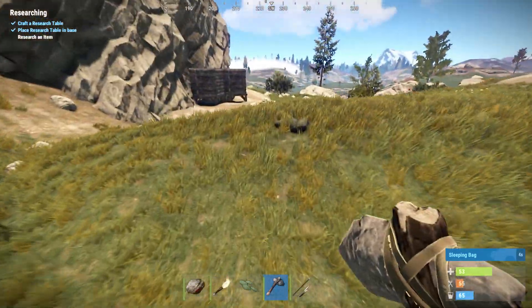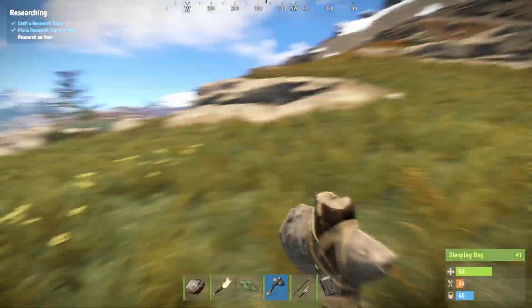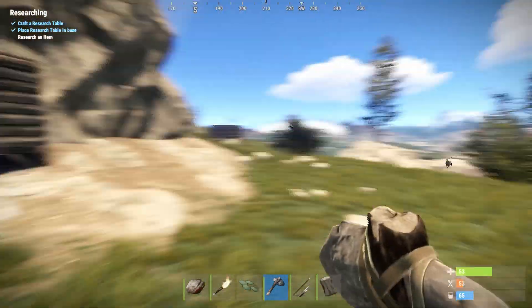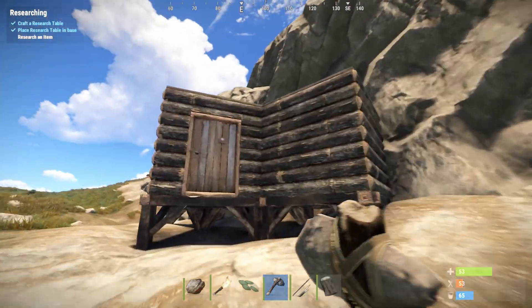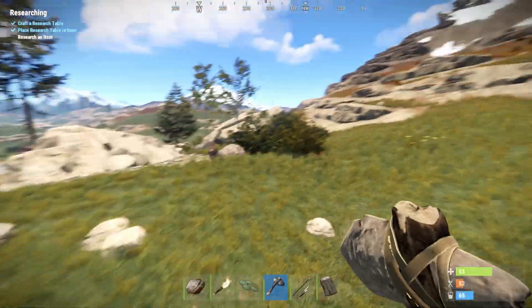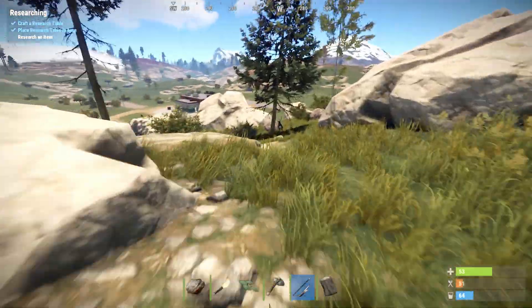Early on, if you're really good at hiding, your biggest threat is going to be the elements or not being able to find enough resources. These guys just created very basic bases. A wood base is pretty easy for people to get into - you can sort of just bang on the door. If I had a lot of hammers and a lot of time, I could get through it, but I'm not going to - it's boring.